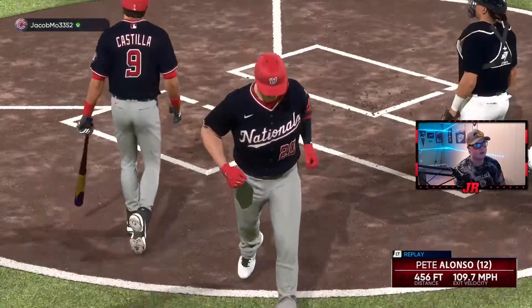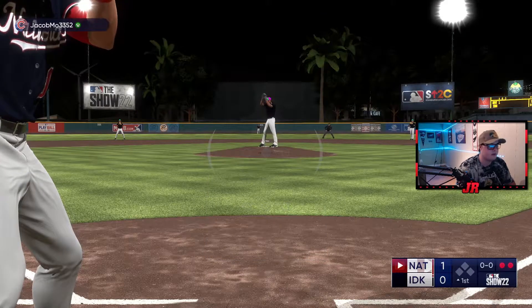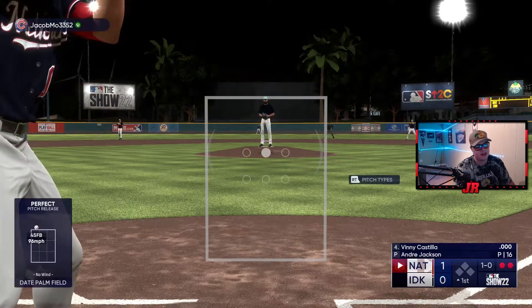He throws the curveball way outside - that's okay. Front door cutter. High cutter that kind of looked like a circle change. We've got two strikes now. He does throw one down the middle and we blast it - Pete Alonso, perfect! That's what I'm talking about: take till two strikes and he's going to throw one down the middle eventually. He did get me looking on that curveball before, but we made a great adjustment.